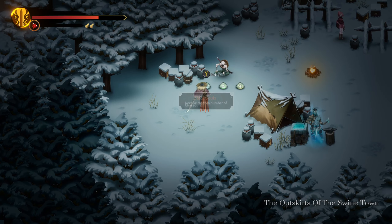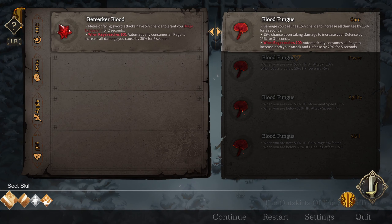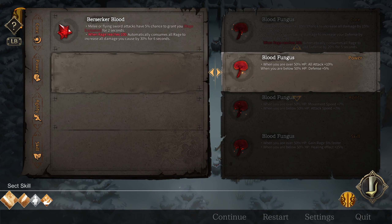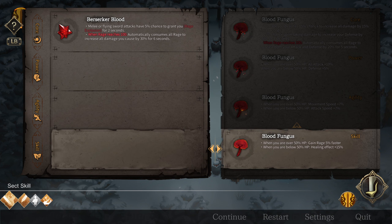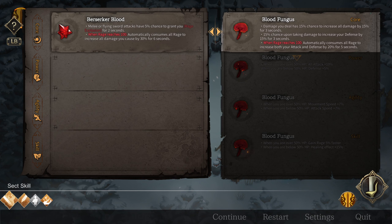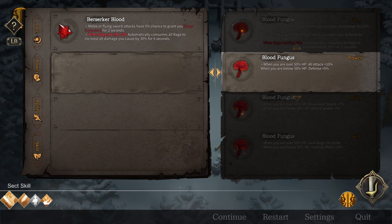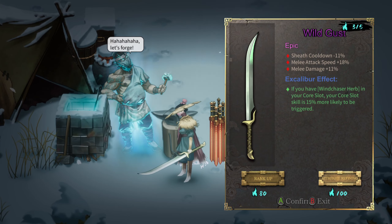What's this? Bloodfungus: when you're over 50% HP, all attacks plus 10%; below 50% is plus 5 with defense. So there's movement and attack speed. Oh, that's different. Let's get this, and then I probably want to keep this.